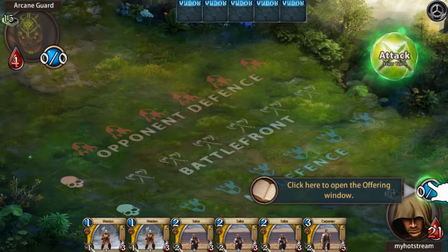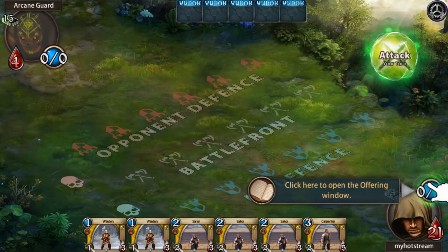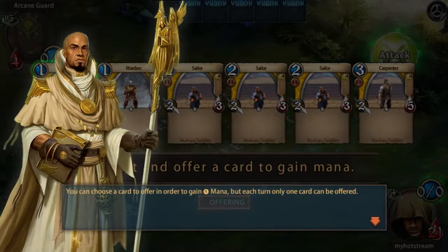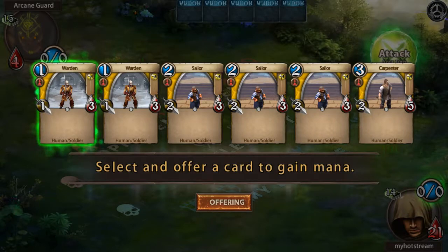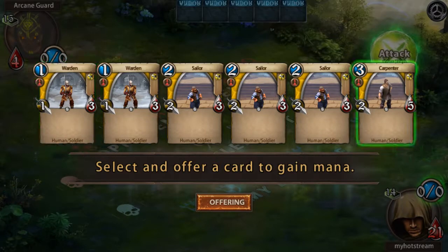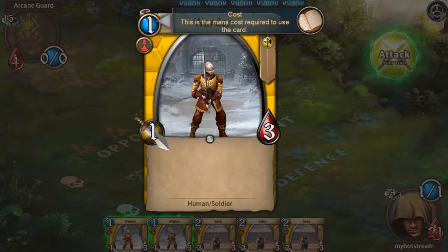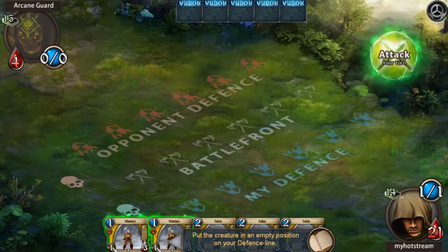The way the game works, you have this RTS grid with a front row and a back row — called Defense and Battlefront. Each turn you gain mana by offering a card from your hand. You can choose a card in order to gain mana, so you're throwing cards away to gain it. Each turn only one card can be offered — a different spin on CCG mechanics. I'm assuming a higher-cost card gives more mana, but testing that out, no, you just get one. That's pretty poor.